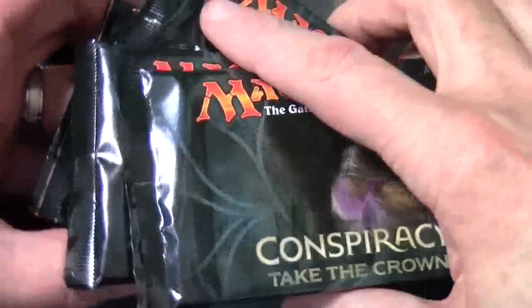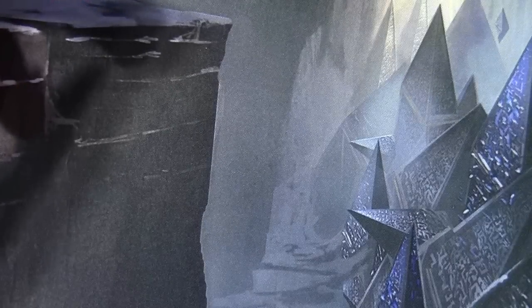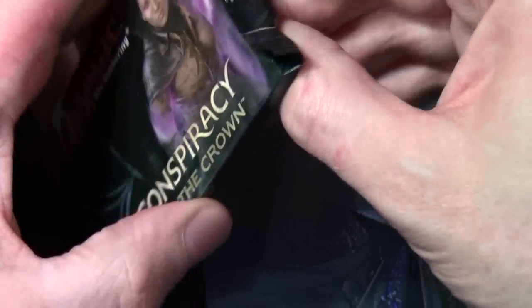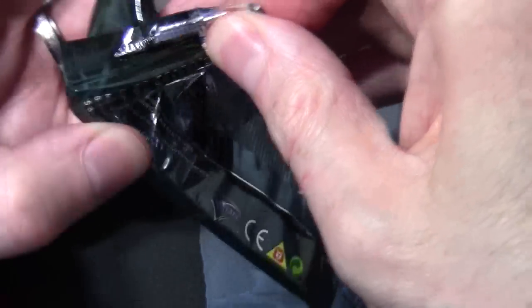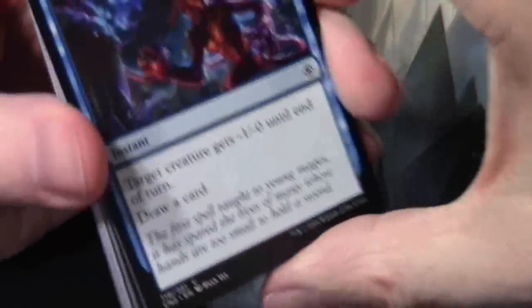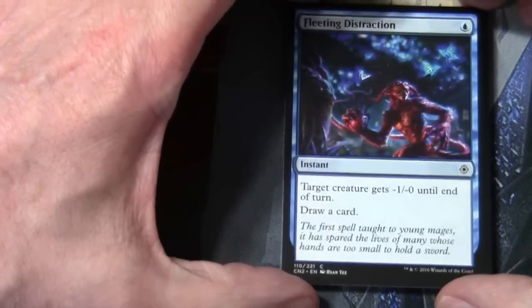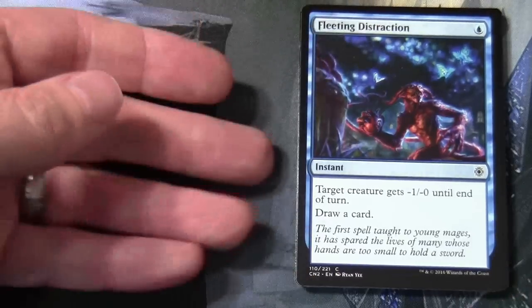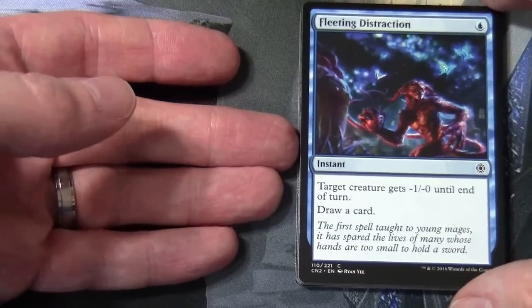I've got six of these to open today, so hopefully it'll give us some idea of the set. It may be enough packs statistically to pull a premium card of some description, like a Mythic or maybe a Foil, but we'll see. We'll try and highlight some of the cards in addition to the rares as we go through these, and just want everybody to have a good look at the artwork in case there's been any reprints. There are obviously some new cards as well.